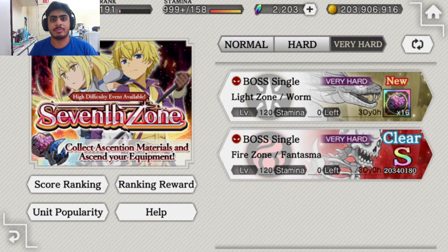Once you get into this menu and activate the 7th Zone, you see two stages — it's always two stages week in, week out. The only thing that changes is the zone types. Instead of the light zone, it can be a dark zone, wind zone, or earth zone, and the same with the fire zone being something else. There's also a possibility that the boss stages are AOE-based, meaning multiple enemies instead of single enemies. This week we have two single enemies — one light zone and one fire zone.